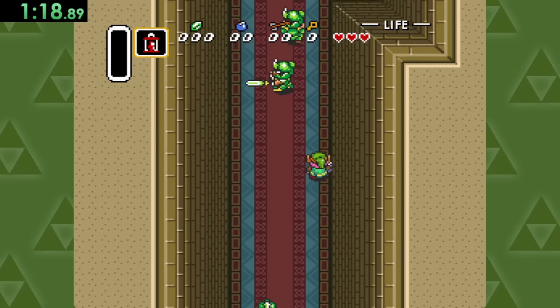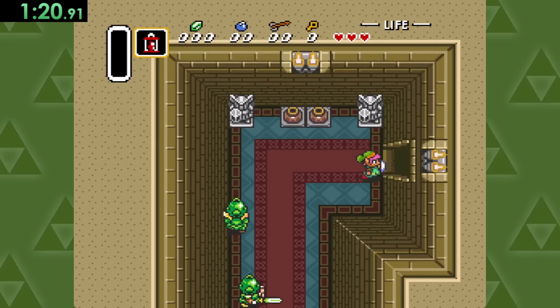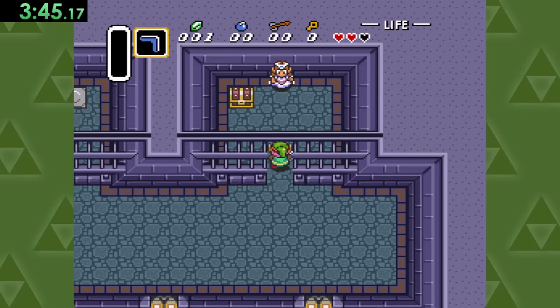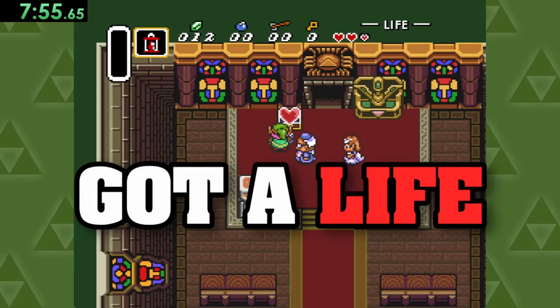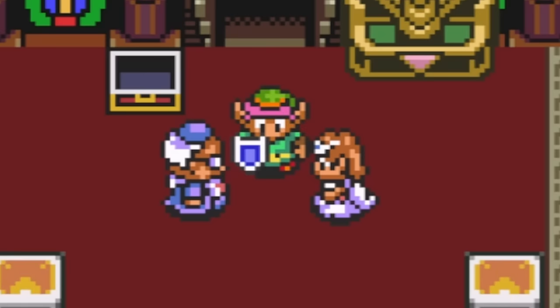Then after some very careful, stealthy maneuvering past the soldiers inside the castle, we can eventually rescue Zelda and lead her out of the dungeons where we can get a life. You may now kiss the bride.